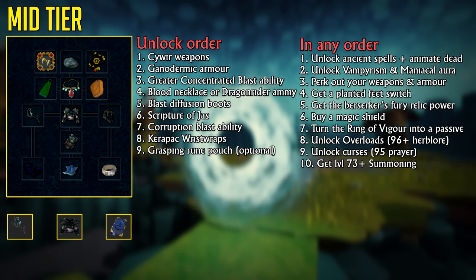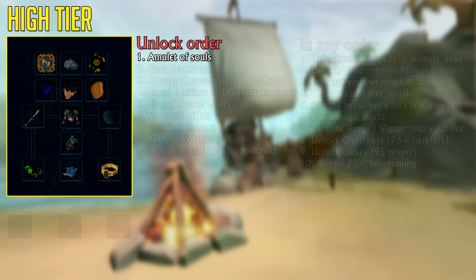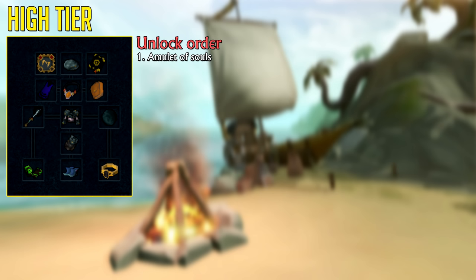Let's move on to the high-tier setup. The first upgrade you're going to want to buy is an Amulet of Souls. It allows you to heal an average of 18.75% more when using Soul Split — hence why I told you to unlock Curses earlier. It also increases the effectiveness of your Protection Prayers and Deflection Curses, raising their damage reduction from 50% to 60%. This amulet will also be used to upgrade to the Essence of Finality later.